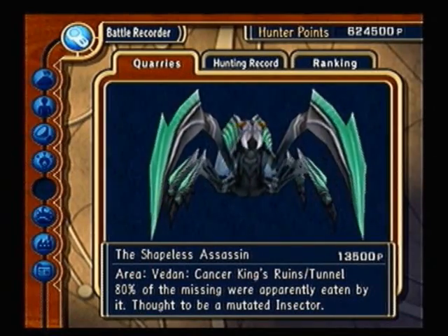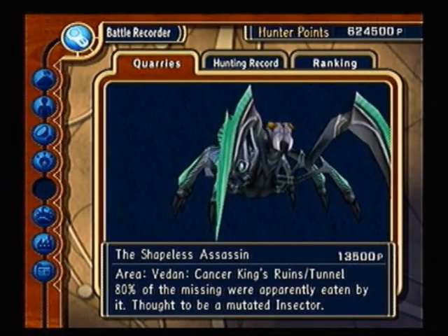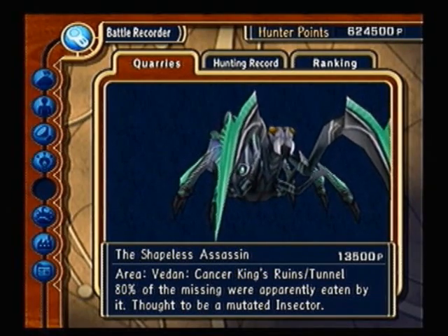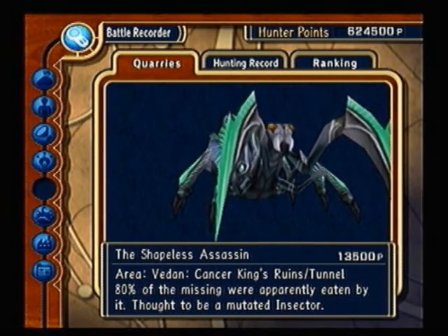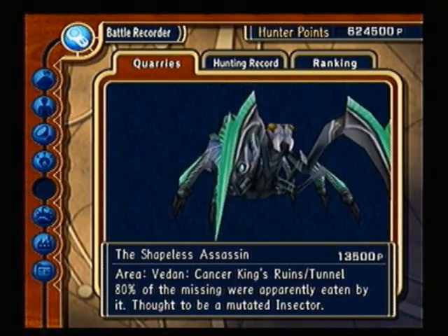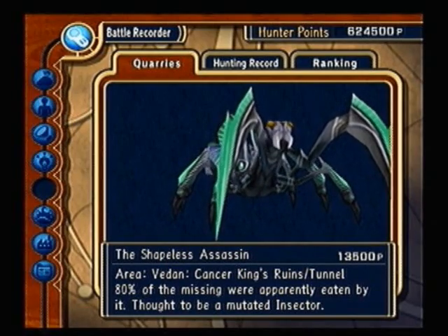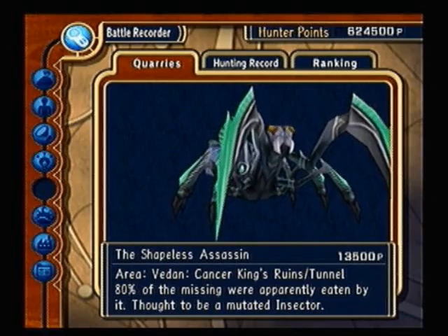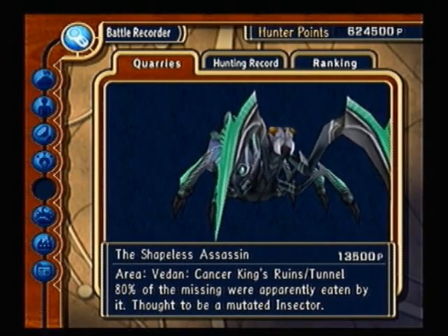This is the Shaveless Assassin. You need a Smoked Rainbow Newt. He appears in the Cancer King's Ruins tunnel — it's a plus-shaped tunnel, so it's hard to miss. No real strategy for him: attack from a distance, relatively. He likes to jump, so be prepared for that.